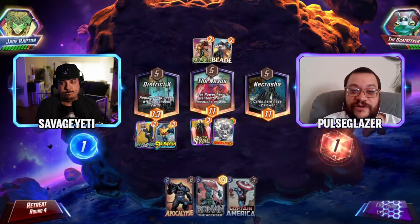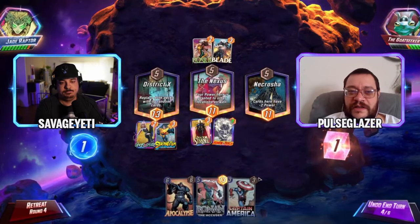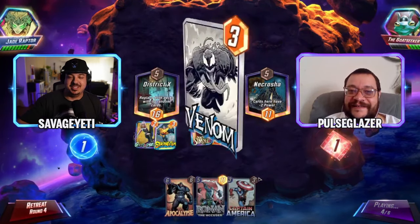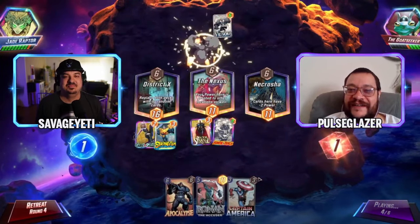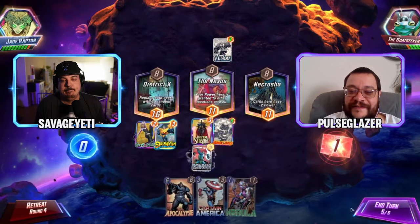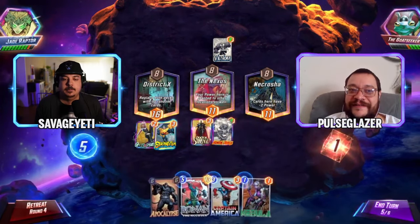Nexus is a bad spot for Rogue. The Alexa voice assistant got triggered briefly. It should probably be Captain America for just more power. Goat Seeker seems tilted from the second District X. Imagine playing for the top eight and just not getting things to go right. The opponent plays a Ronin — if they've got Strong, hold the Ronin for last turn while hopefully passing priority.